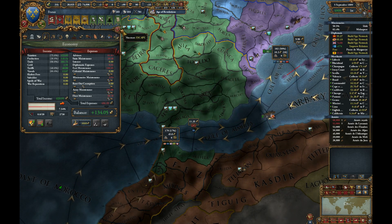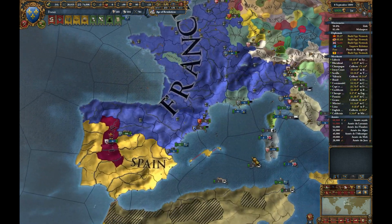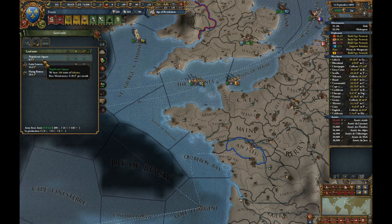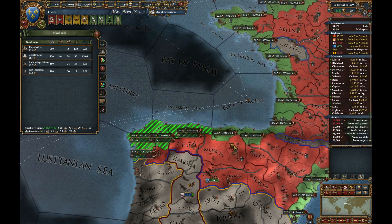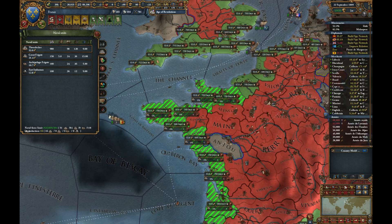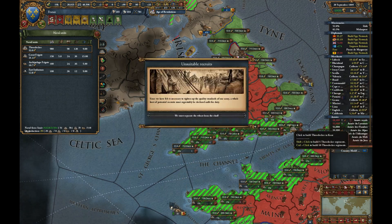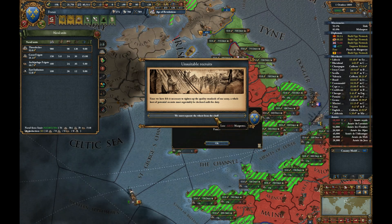Possibly change this one to be transferring trade to Genoa rather than collecting it. We're definitely transferring trade this time and I can't honestly say I've noticed much difference in the income — or there we go, there's the difference, this is about eight ducats overall. But we've got so much income at the moment that I'm not particularly concerned.